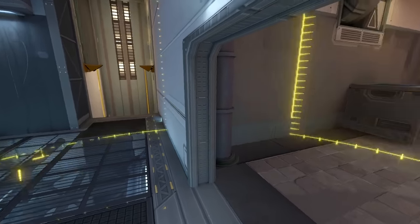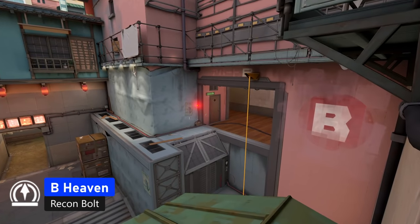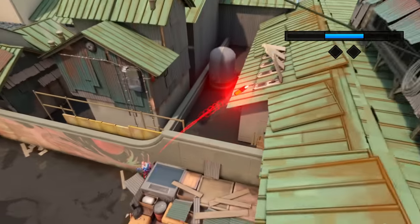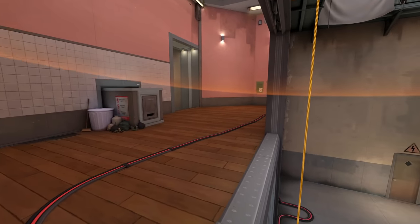This arrow will show you heaven if you are going B. Stand in this corner in B lobby and just aim at the edge of this building and do second bar charge. It will show you heaven and under the heaven here.